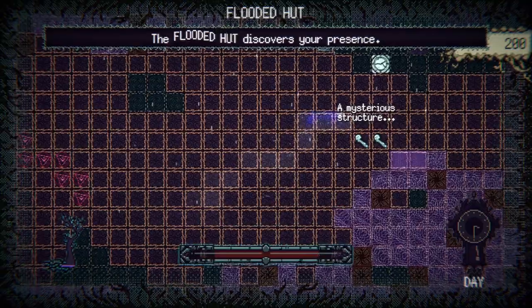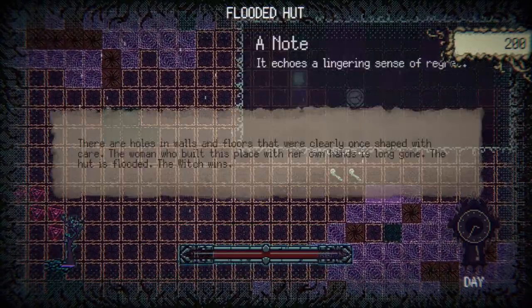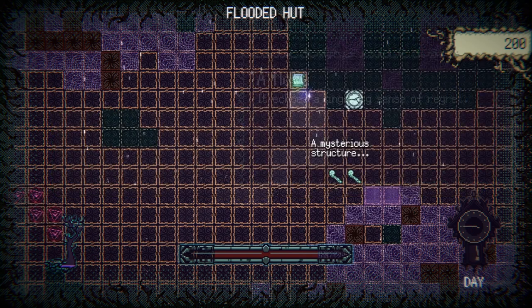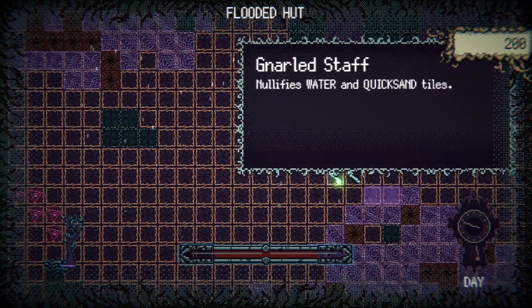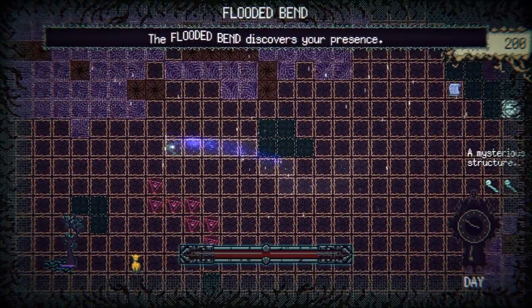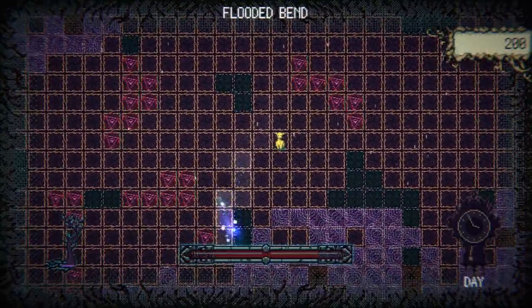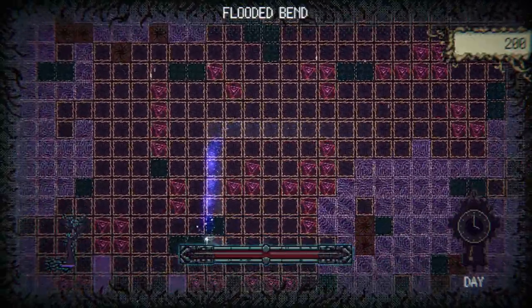A mysterious structure — a flooded hut discovers your presence. There are holes in walls and floors that were clearly once shaped with care. The woman who built this place with her own hands is long gone. The hut is flooded. The witch wins. So we have a gnarled staff — nullifies water and quicksand tiles. That'll be useful later. Bringing it back is going to be fun.